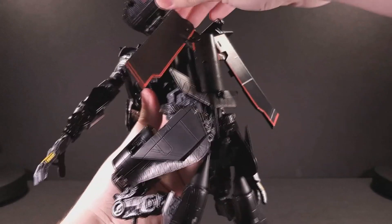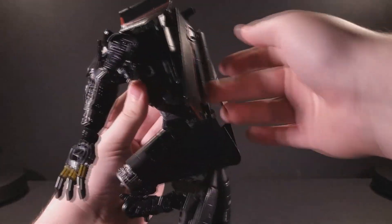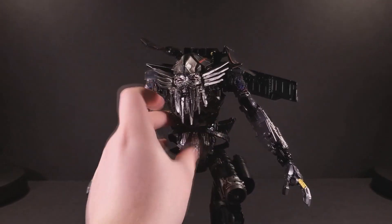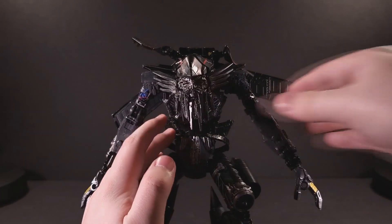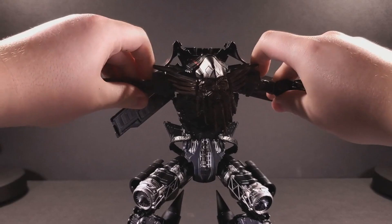The back spines can move outwards and inwards as you so desire. There's nothing at the torso because everything comes apart there, so there's really nothing they could have put inside his torso.